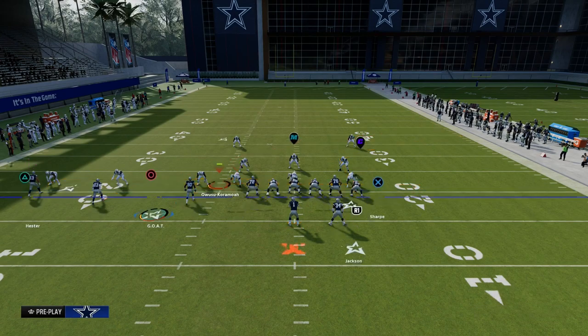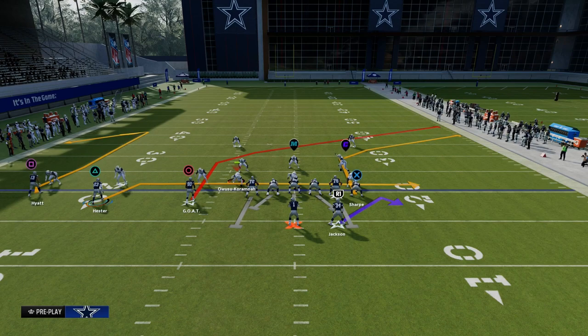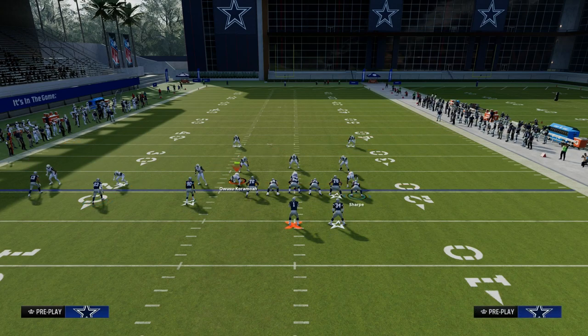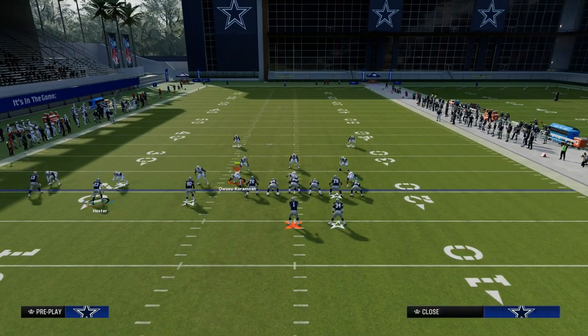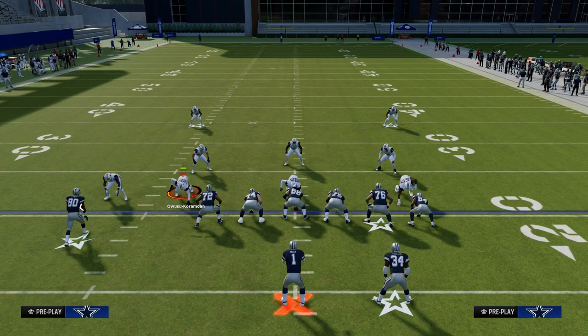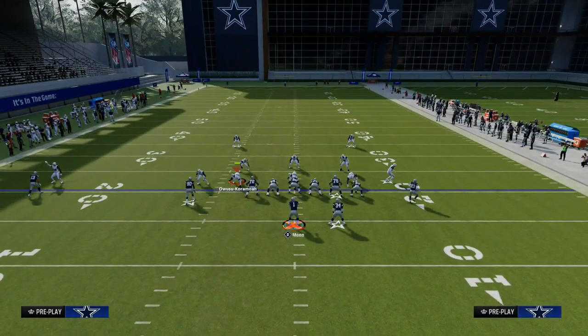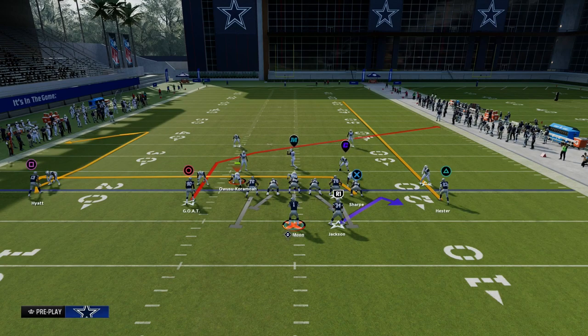Here's what we're going to do. We are going to utilize a comeback route on the outside Trips receiver. These comeback routes are super underrated this year — they're actually really effective at attacking both man and zone coverages. What I like to do is utilize a drag route to our tight end, and then we're going to motion this outside Trips receiver. We're going to motion him to the left side, which will bring him across on the right and put him at the numbers, which is a little better for the overall spacing on this play.